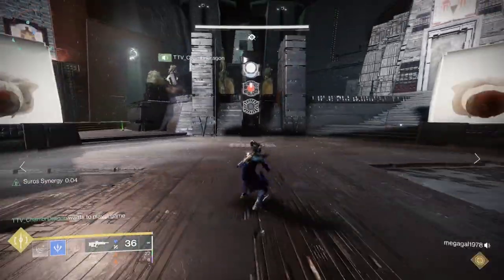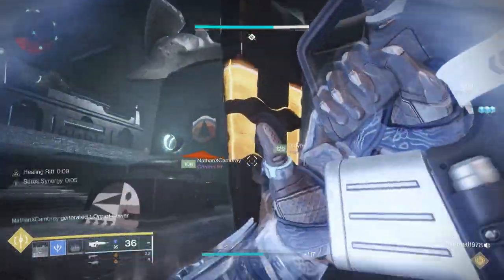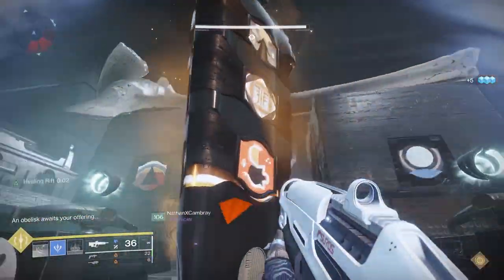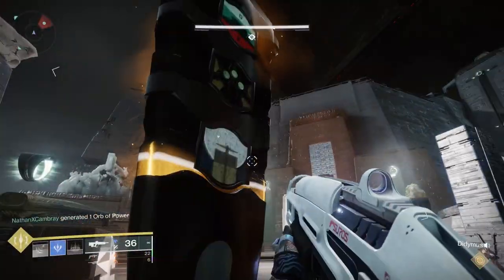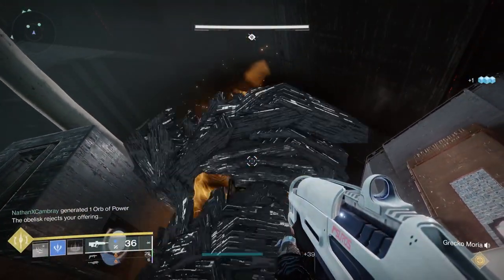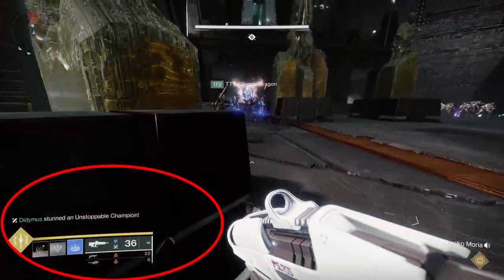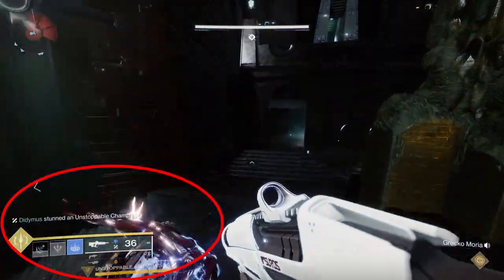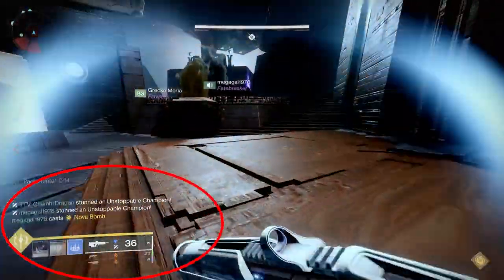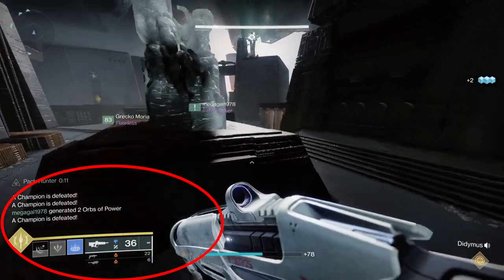Obviously you're not always going to have a perfect fireteam and you may be in an LFG group. What we did to alleviate that — since you're not always going to have a team that knows exactly what their callouts are — is that once the third person took their Glyph Keeper down, the defenders got into position and got ready to stun the champions. The reason we did that is a stunned champion is controllable and takes more damage. If your entire fireteam counts down three-two-one, everyone can visually confirm whether all three champions have been stunned, because you should see champion stun, champion stun, champion stun. Once you see that, go ahead and kill your champions.